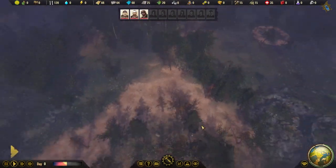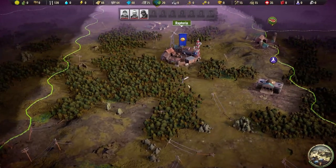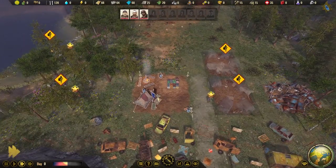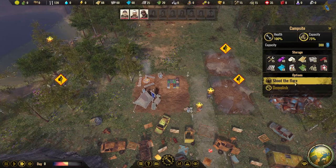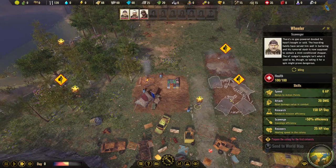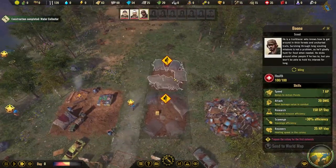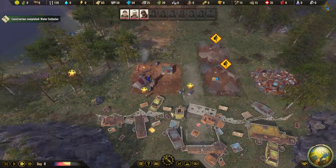Let me find the hotkey to jump back to the gate — there we go. Let's speed up time a little bit so we can get more done. We can shoot the signal flare anytime to tell our people to come to camp. Let's do that once the tents are complete, and have these guys finish building everything first.